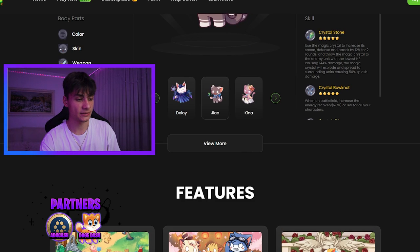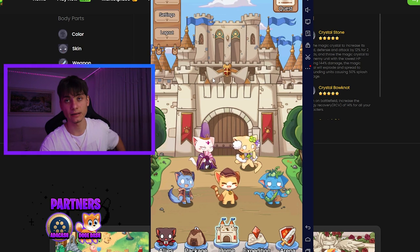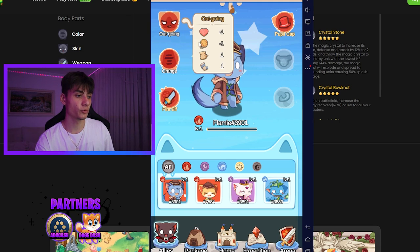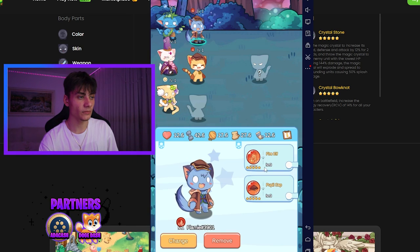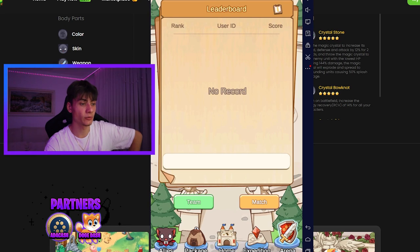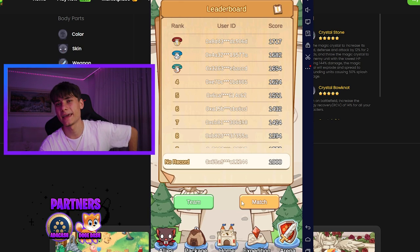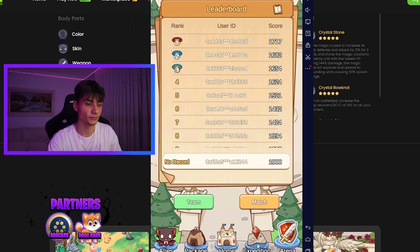Now let's look at the game. I'm using NoxPlayer, an emulator on PC. Going over to the allies section, I have my characters and my team. I can click on the package at home to change them - I have six cats in total. Looks amazing, very easy to play. There's also an arena section which I haven't really touched yet since the game is only available on Android, not iOS.